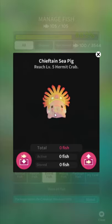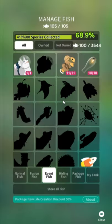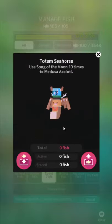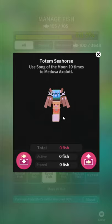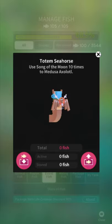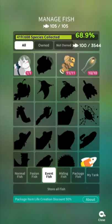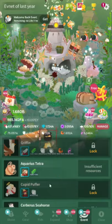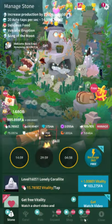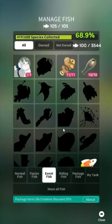Chieftain sea pig — reach level five hermit crab. That's free more or less since you always wanna upgrade your hermit crab anyway. Artifact Dumbo Octopus — place ancient pillar extension one time, again that's in the expand quest thing. Potum Seahorse, which just looks like a Tetris piece — use Song of the Moon ten times. Two Medusa Axolotl: please hire an editor who knows English. What that means is you need a Medusa Axolotl in your tank — you can get one in the past event fish section. Cast Song of the Moon, that's the skill with the moon on it, ten times to get the fish.